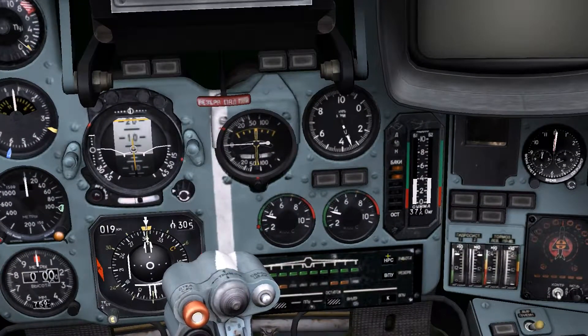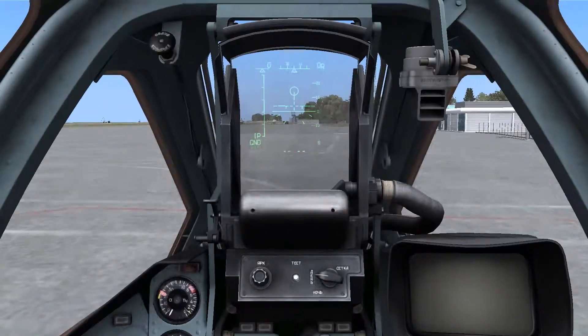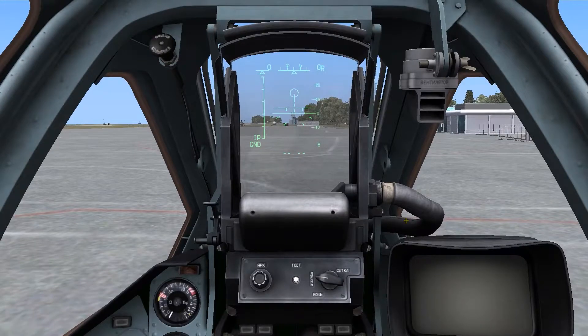In the upper right hand corner of the weapons status panel we can see the weapon type indicator. The indicator itself, like most of the aircraft, is in Cyrillic, so I'll list in the video description what exactly each symbol represents.